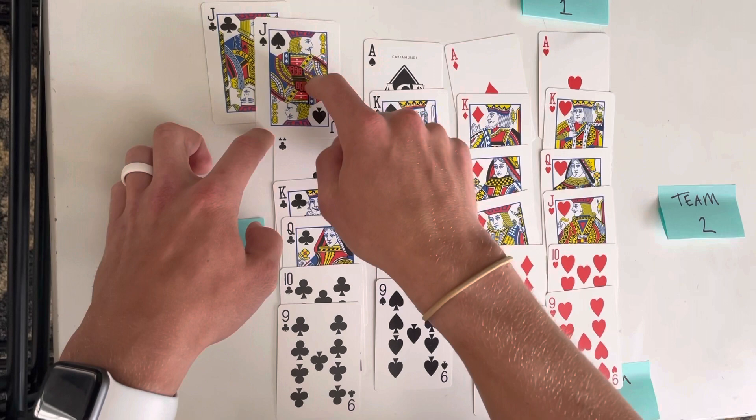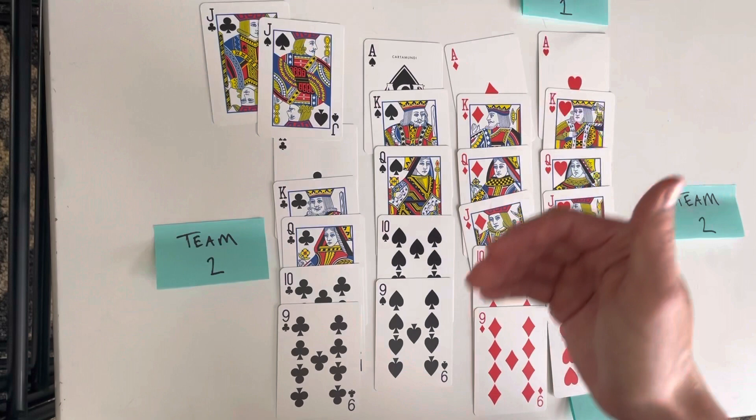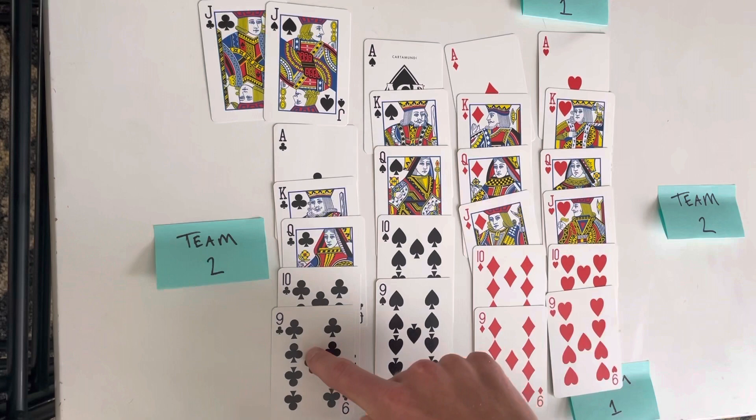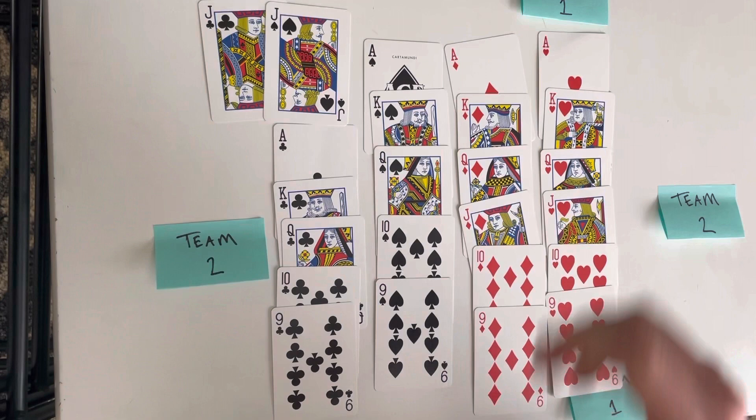So if it's in someone's hand, they have to recognize it as a club — that's where people kind of get confused. With this new trump being called, the new ranking goes: jack of clubs, jack of spades, ace of clubs, king of clubs, queen of clubs, ten, and nine. Now here's the other thing: when trump is called, a nine of clubs beats everything except ten of clubs and up; a ten of clubs beats everything except queen of clubs and up — and king, you get the idea.